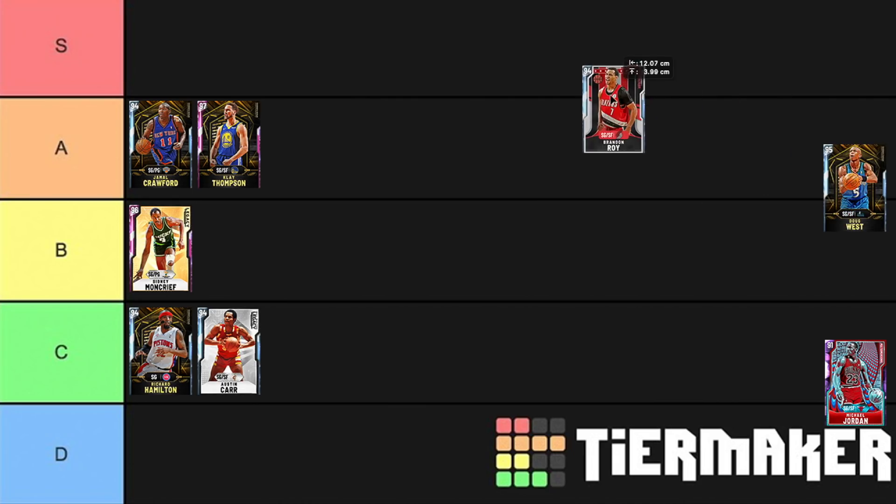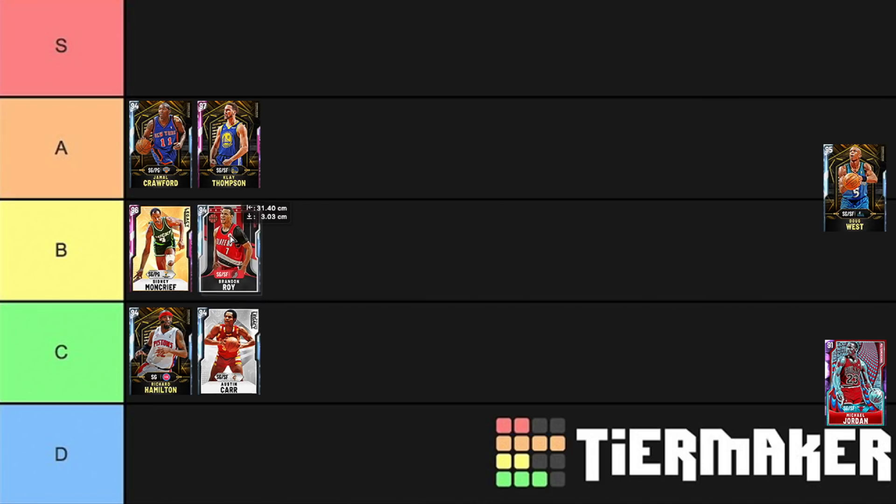Brandon Roy, as crazy as this sounds, is going into B tier. He has no quick draw, and quick draw is such an important badge. When I initially used him I thought this guy is really good, a fantastic card. But the more I use him, the more I dislike the card — which is rare. Normally the more I use a card, the more I like it. And there are definitely better alternatives. This is all my opinion — everyone says I need to be objective, but that is literally impossible. You guys might think I'm crazy having certain players in A tier, but Brandon Roy is going in B.